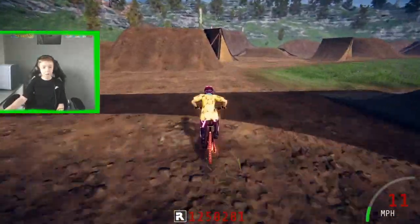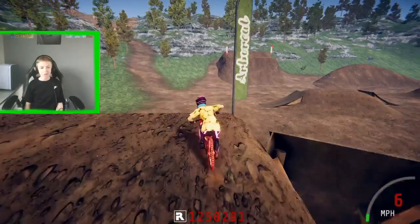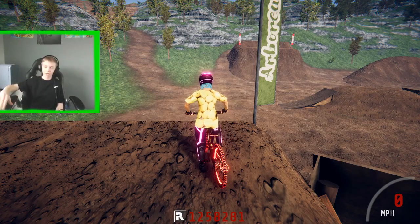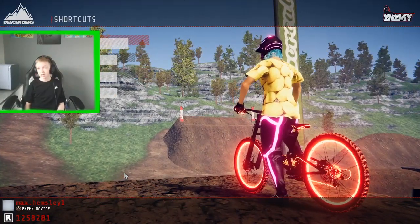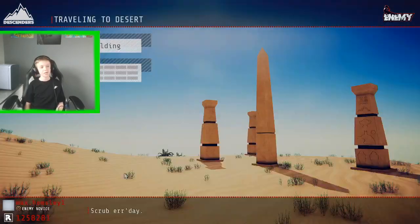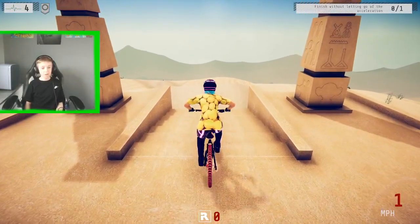I recommend going to Desert if you want to do fakie balance, because it's got quite flat land — it's straight, not loads of curves on the track. To get there, go to Desert Career Plus, then Desert. You do have to get 100k rep — I've done a video explaining it.